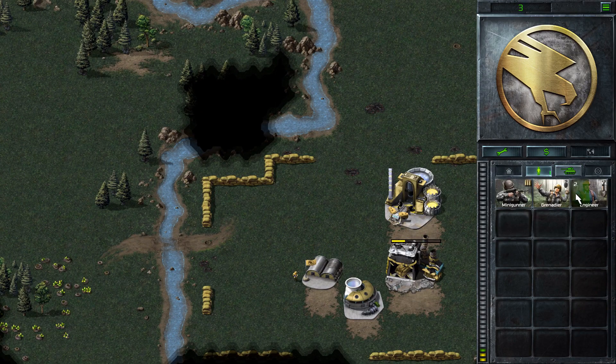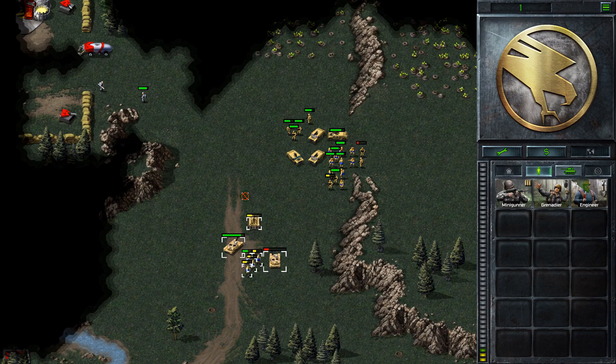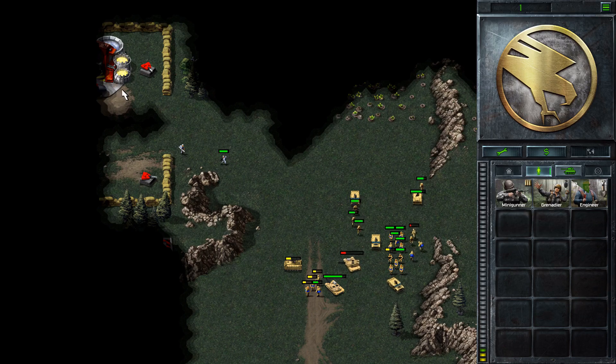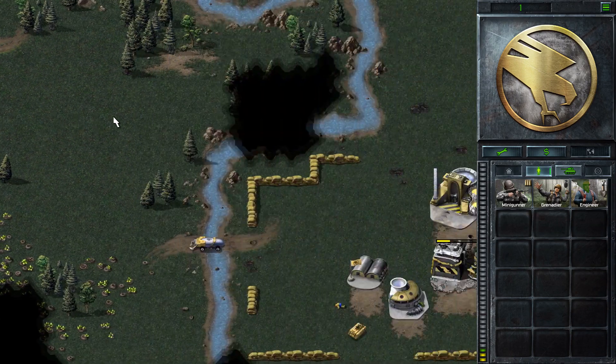So we're trying to get an APC now with a couple of engineers — that's really just to rush in and take some of the Nod buildings, just to prevent them from being able to do too much damage to me. Because they've got a harvester. There's another SAM site here, and a SAM site there that we can take out later.